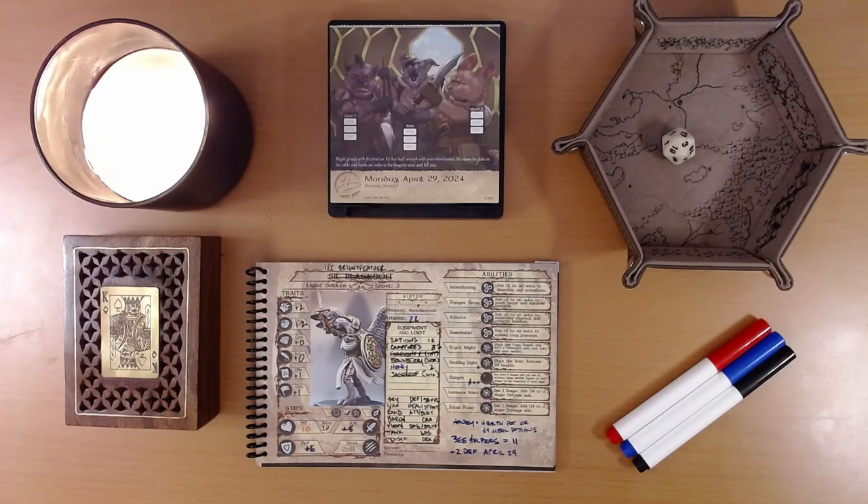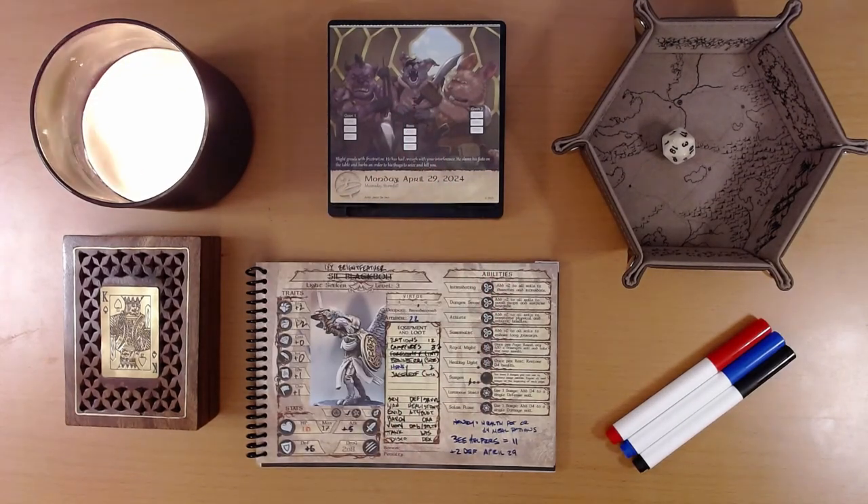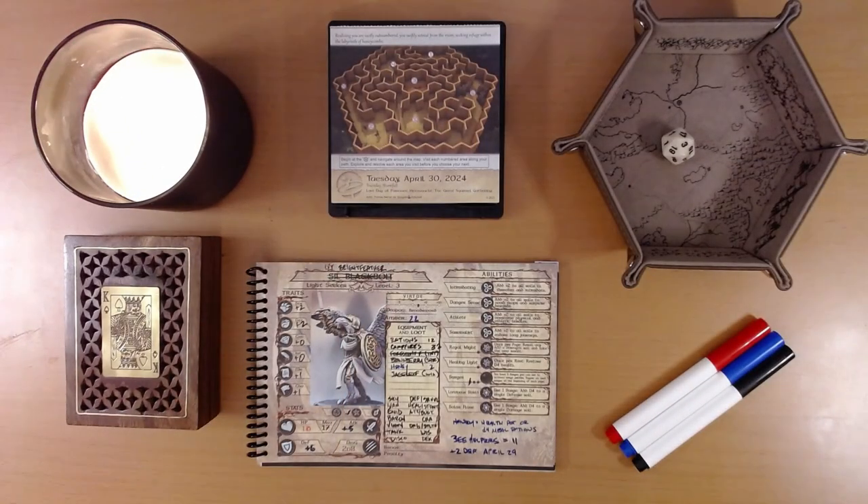Happy April 30th, everyone. I'm Liam, and we are playing the 2024 Quest Calendar, the Leaf Riders of Renwood. Yesterday, Ivy and Party fought Blight Deathclaw and two of his gang members. We had a rough time of it — we're down to 10 health from 17. Deathclaw has called for reinforcements, so we executed a tactical withdrawal, moving out of the room to avoid being surrounded. That is where we left things, so let's see what adventure is on the calendar for us today.